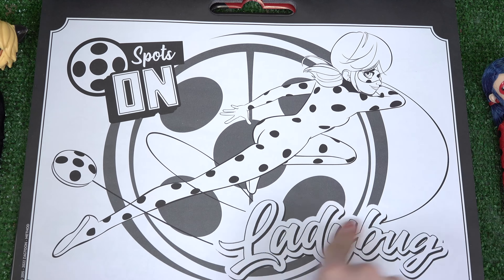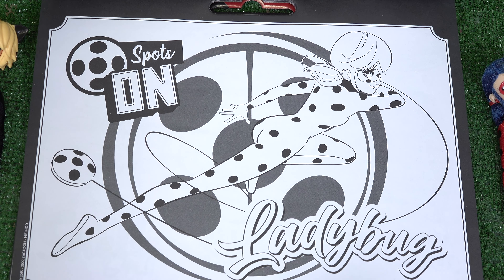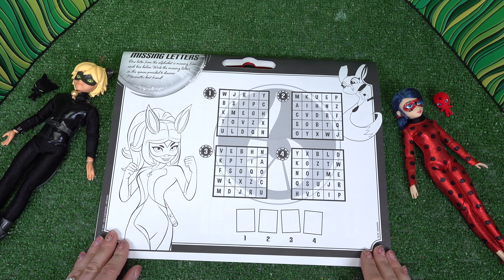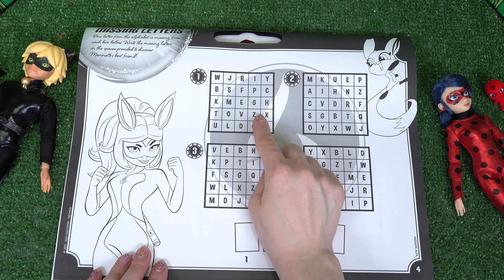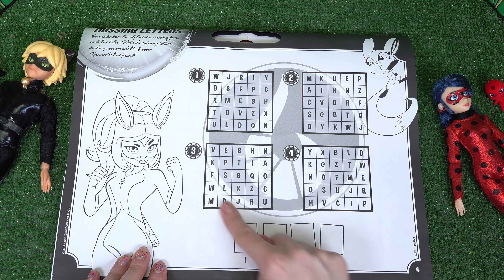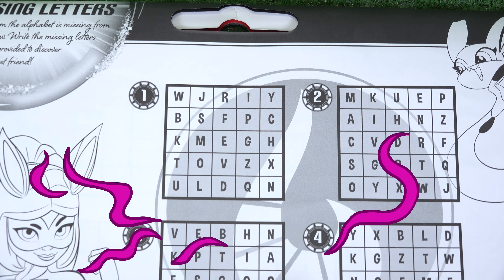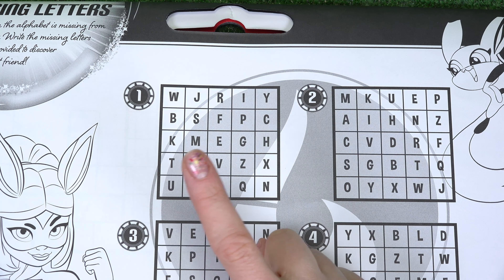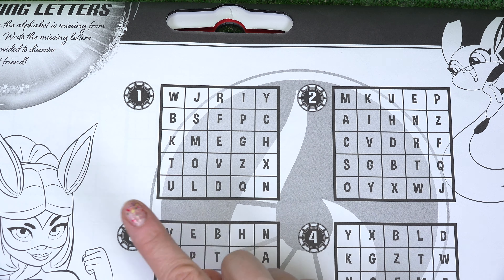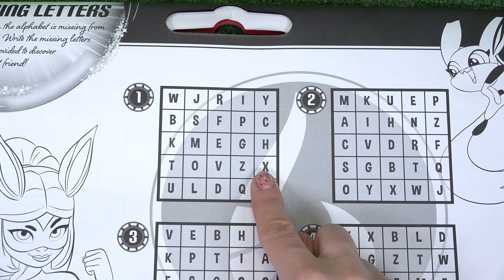Looky here, we've got Kwamis! We need to match up the Kwamis with their miraculous symbol. I've got four colors for our Kwamis. Let's start with this Kwami — we have Triggs. Which symbol is hers? This one, which kind of looks like a foxtail. This one is hers, so one is D.